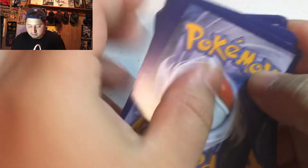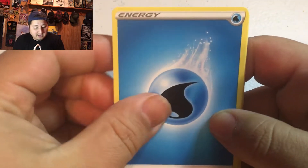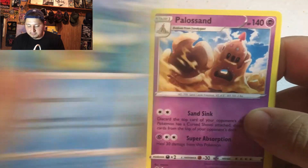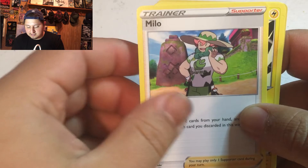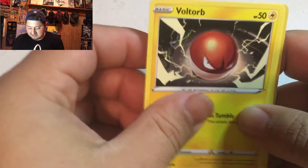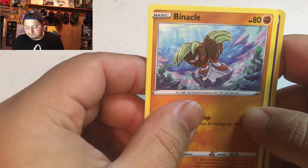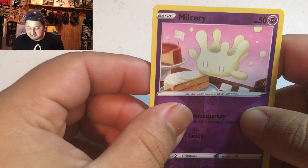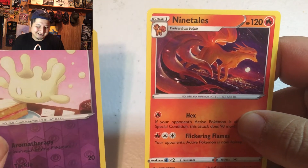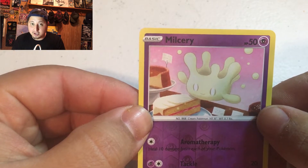Voltorb is like the first one that pops up in most packs. Pack 2: Water Energy, Piloswine, Palossand, Milo — I pulled a full Milo last video but this one's just a regular. Voltorb again, another Growlithe, Dreepy, Snover, Binacle, Milcery, and there's that Ninetales again — not bad, I like that Ninetales. That Milcery just looks like a drop of something — it's an odd-looking Pokémon.